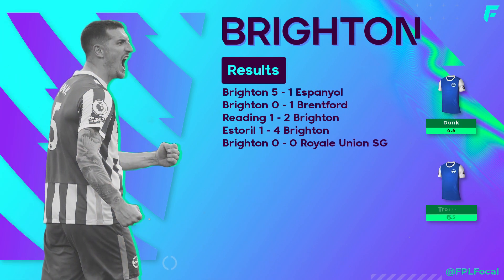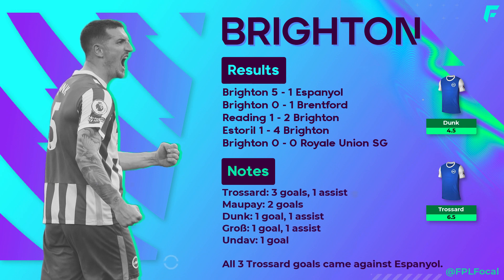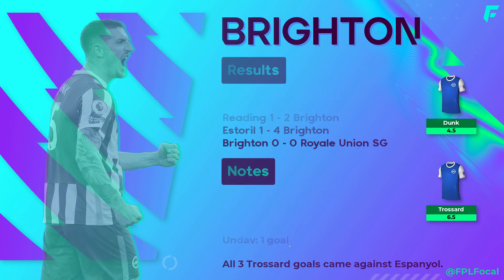Brighton finished their preseason on a high, winning 5-1, which included a Trossard hat-trick. Welbeck has led the line on a few occasions including the final Espanyol game to end the preseason. For now, Undav unfortunately looks like an avoid, but one to monitor in case he breaks into the first team. Trossard really hit form towards the end of last season too, so he's another one to keep an eye on.